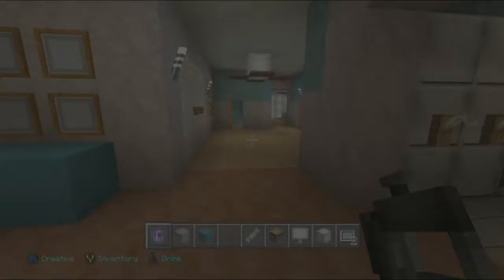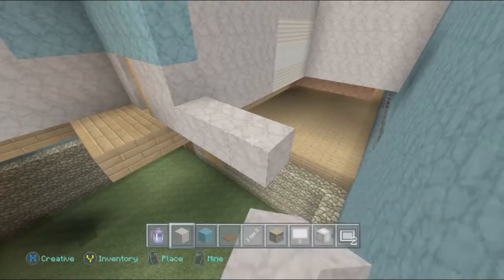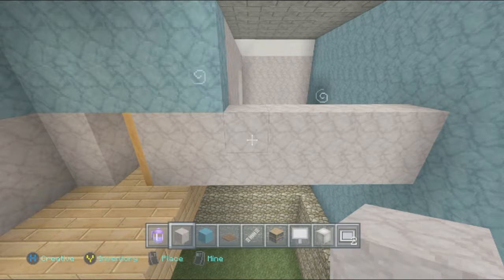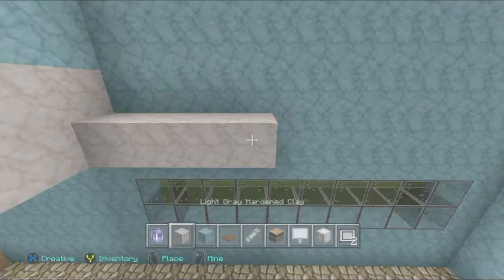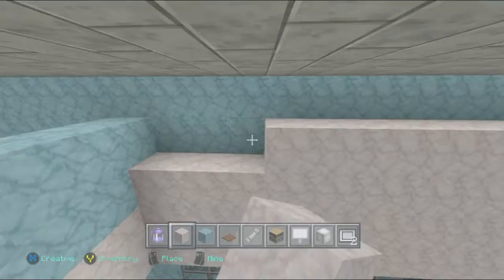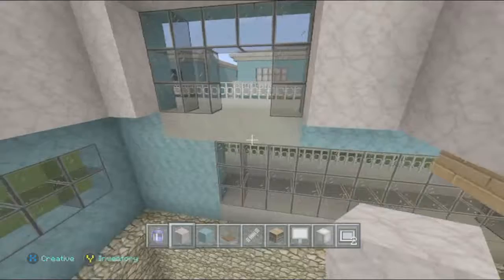Now we come to the final interior room — certainly not the least — and it is the bedroom that we have back here. What we are going to do is extend the wall around like we normally do. I'm just going to get the light gray hardened clay and extend it back to this wall. In the game, this wall is typically not blue at all, but it is Minecraft so I'm just going to continue to do that — taking this down, connecting to that, and just stacking this up. This is going to be purely the hard clay. If you're a little OCD and want things to kind of match, I suppose you could wrap the blue hardened clay around like it is here, but it's not that way in the game, so I'm just trying to stick with how the game was.